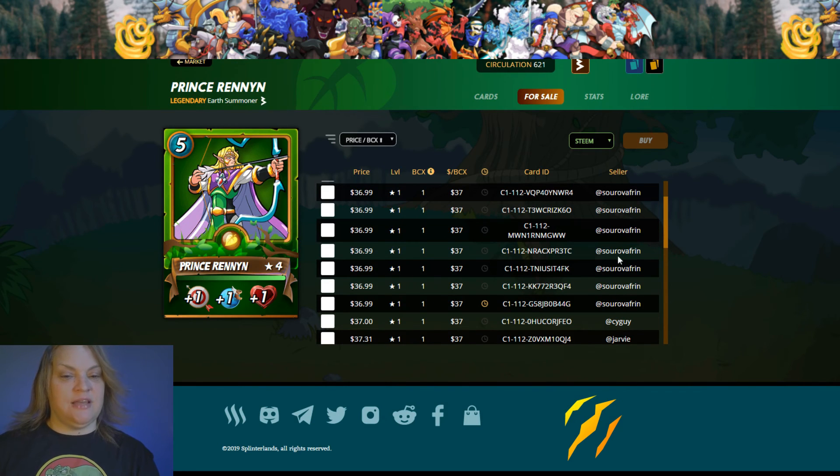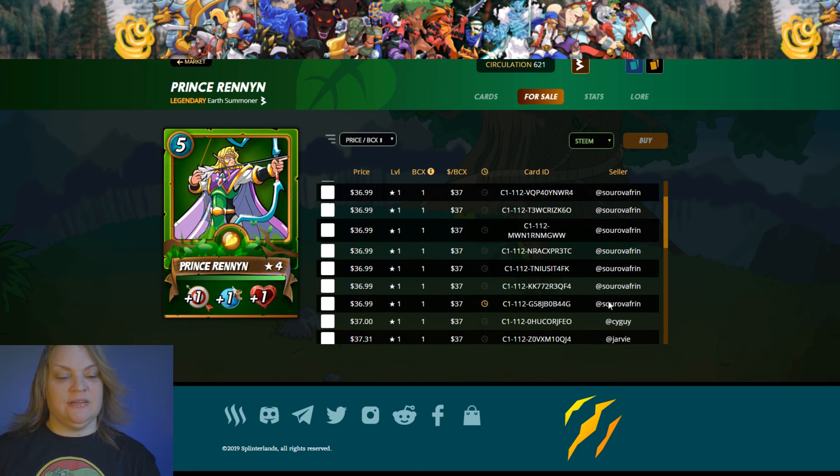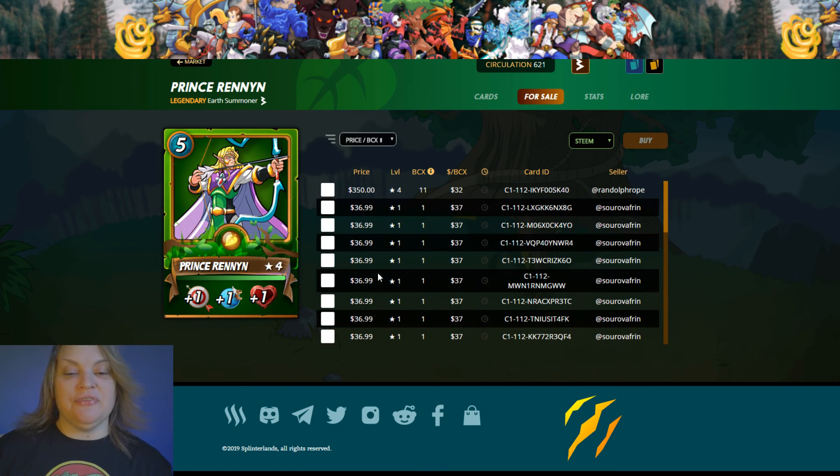He has nine of them listed at $36.99, and he bought mine for $30. He's going to sell them at $37, and they will sell at $37. That's a seven-dollar profit, and he's doing it twice, so it's a $14 profit. That is awesome — how to earn money on Splinterlands. Flipping is a big thing right there.